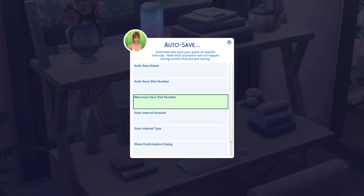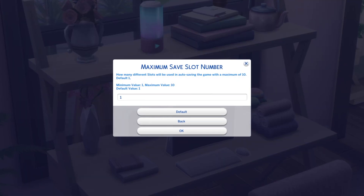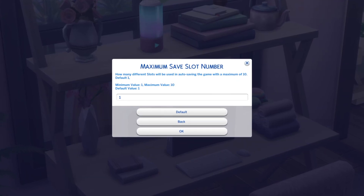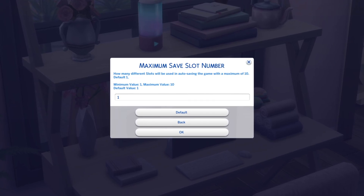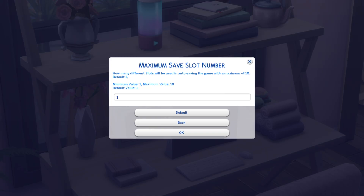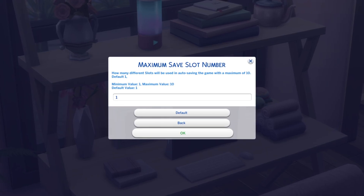Next we have maximum save slot number. This determines how many slots will be used when autosaving. For me, I like to keep this at 1, but by all means, if you want to increase it to a maximum of 10, you can, which could be handy.